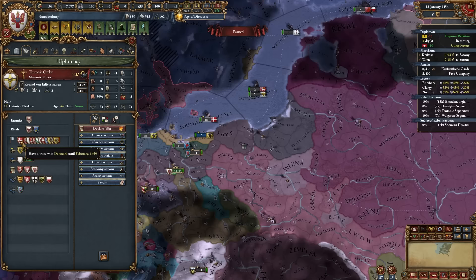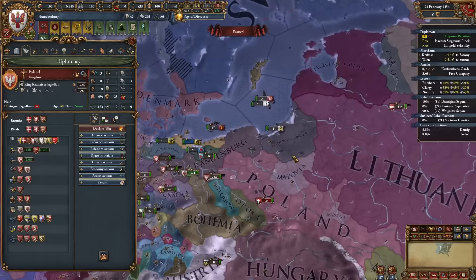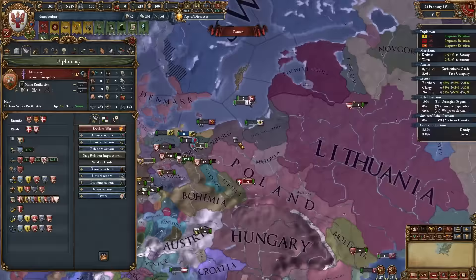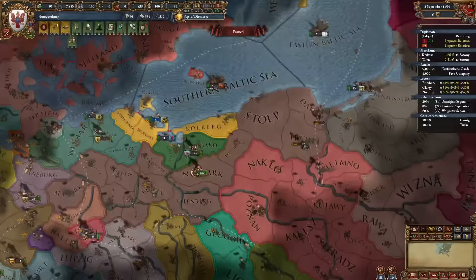To start, I'll take two provinces to prevent the Danzig Confederation event and give Poland the province of Kulm. Poland occupied most of the territory so I won't get as much AE, which is acceptable. We'll be back when the truce is up in 1463. Poland is now flipping hostile towards us, so maybe we get Denmark or Muscovy as an ally instead.